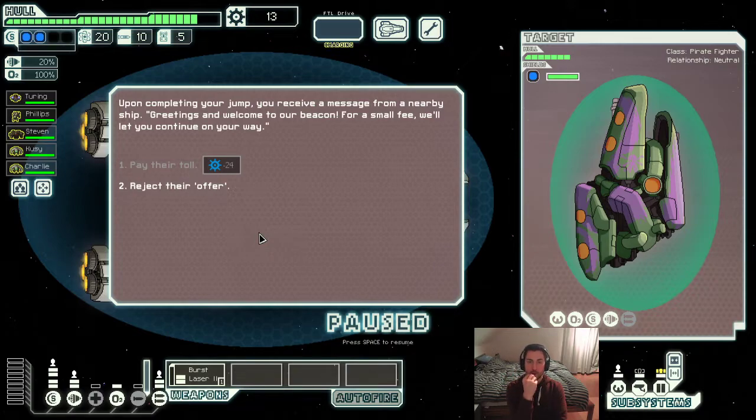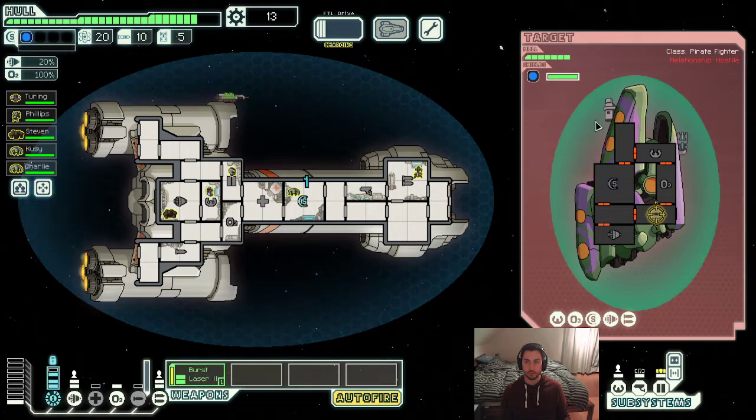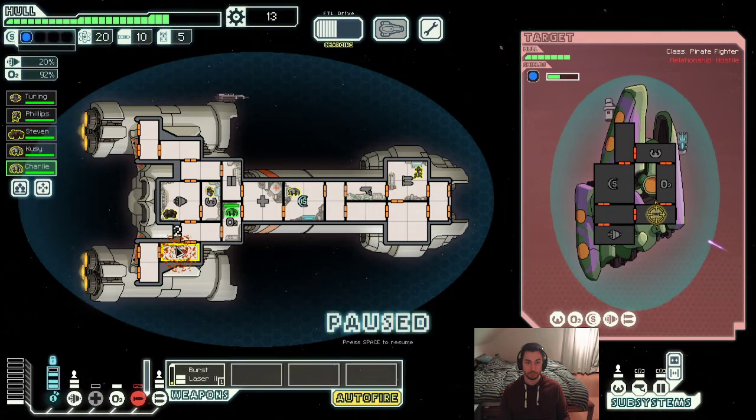We don't have 24 scrap, but this is a Zoltan ship and they have a Zoltan shield. Zoltan shields can block five damage — it's pretty difficult to get through. We have to fight the ship, but we have to get through this before we can actually damage their ship in any way. I'm going to turn on ultra fire here because my burst laser is going to need to fire quite a few times. The fact that they have a two-damage missile weapon — that's pretty bad. We're going to take a lot of damage here, at least six damage, unless we dodge something.